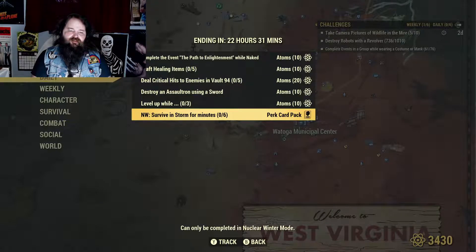Survive in a storm for 6 minutes in Nuclear Winter. So the storm is the closing ring. Start the match, run into the storm until you die, repeat until you get 6 minutes of it. You can stay out there for almost a minute before it'll kill you, so it'll take about 6 attempts.